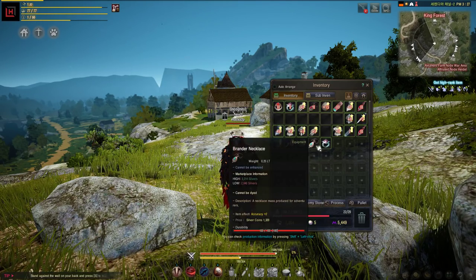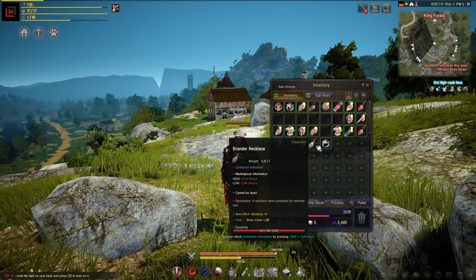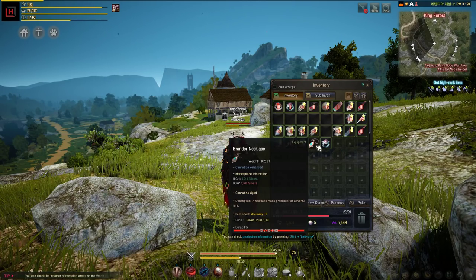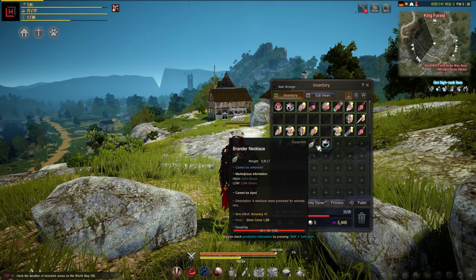The accessories that you should be getting are the Brander accessories. Until you can get the Kallease set, which comes from Karuto Cave and gives more accuracy, the Brander set should suit you just fine. This set comes from the Black Spirit quest, so you should get these as soon as you do the Black Spirit quest for them.